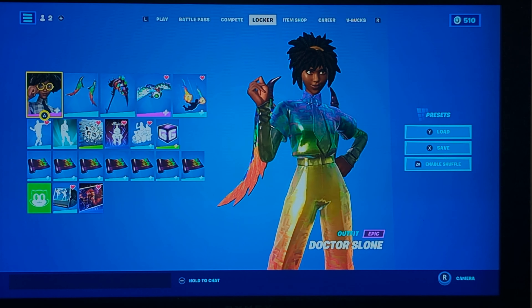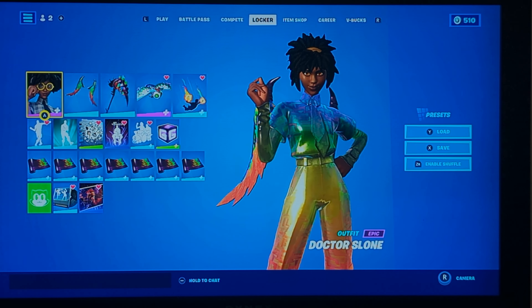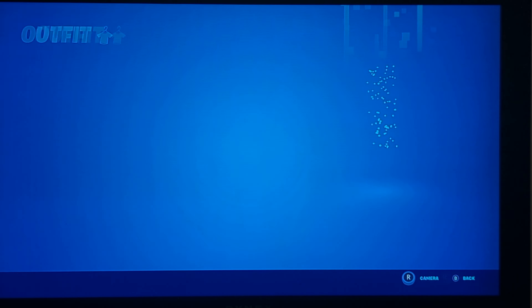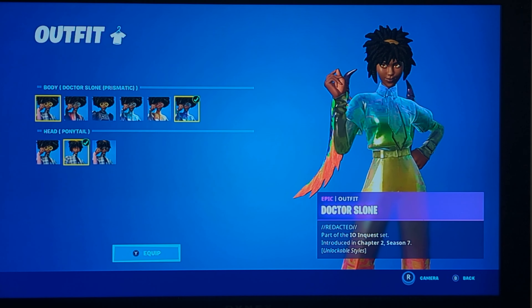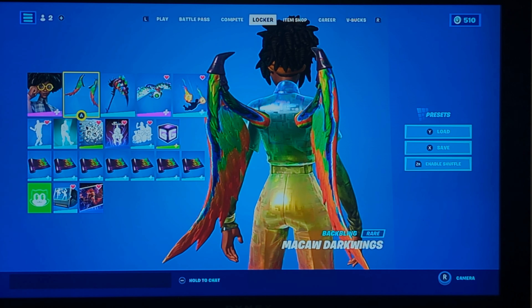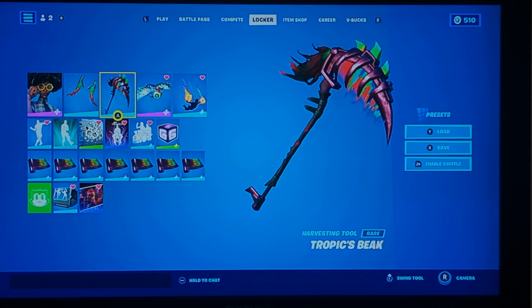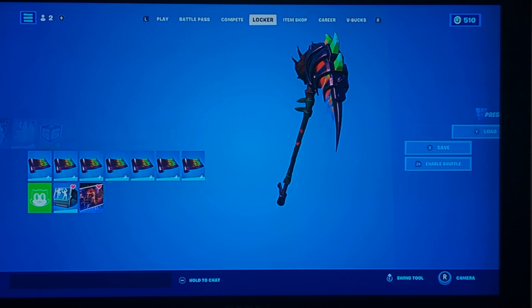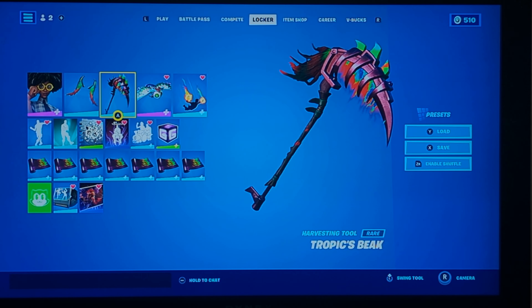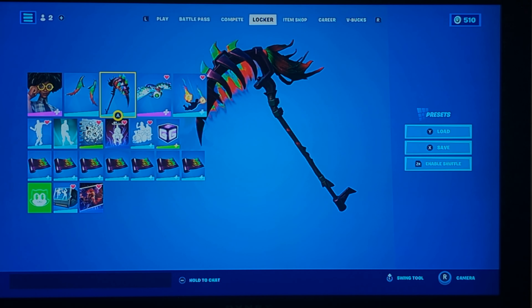Now, I know this doesn't look good, but this is the best I could find. First of all, we have Dr. Sloan's final level up style — the prismic, I think that's how you say it. And obviously the one back bling, which, like I said, it does not fit one bit, but it's the only thing I could find. The pickaxe is really interesting because I used it a couple games and it has a small little feature to it.